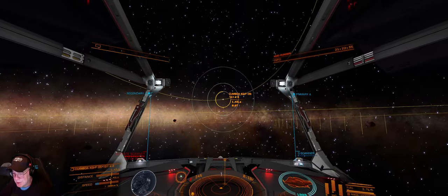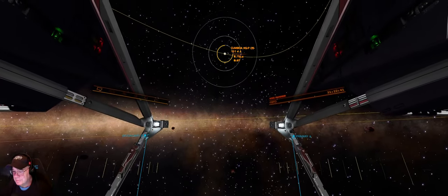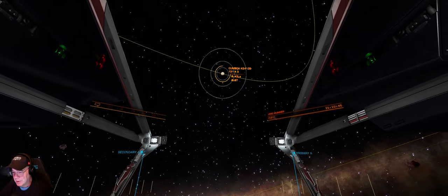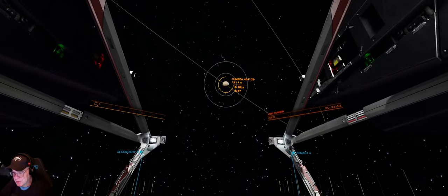For the surface scan, I like to come up on the day and night edge. That way I can slide onto the sunlit side. Almost always a lot easier to find those biologicals on the sun side.